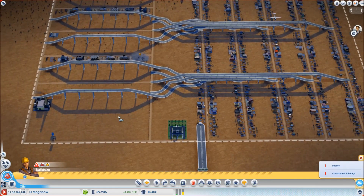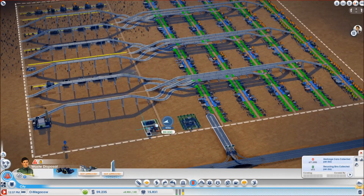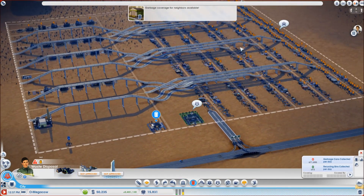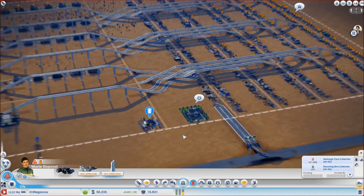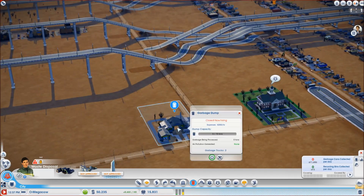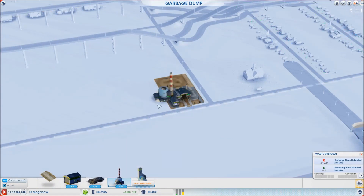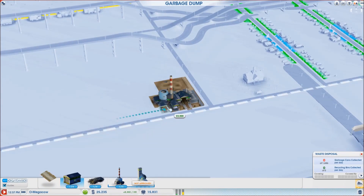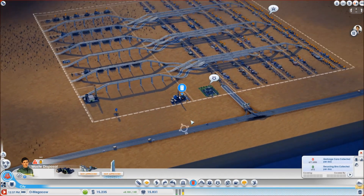I don't understand that tunnel thing — it's going to really bug me. Garbage dump goes here. I can tell you now, when we finish this we're going to need a four-burner garbage dump, because Omega produces extra garbage. I want to put this in where it's got plenty of room to expand, but we'll put a couple of extra trucks in for now, and that should deal with the garbage issue.